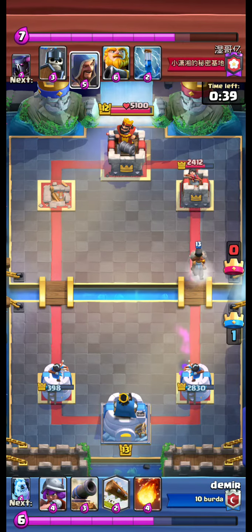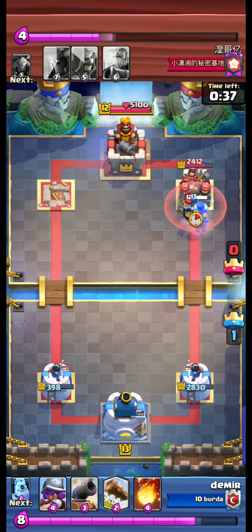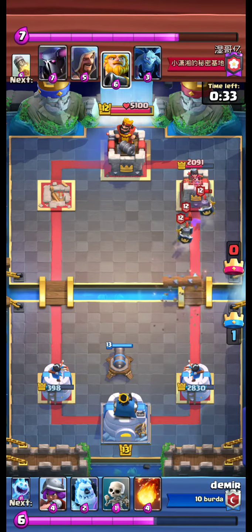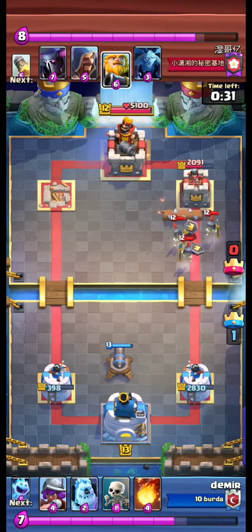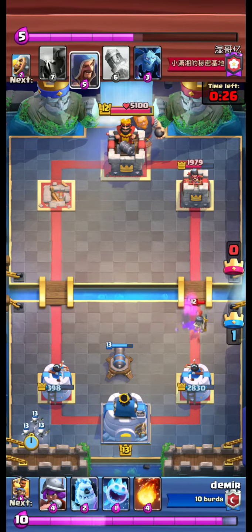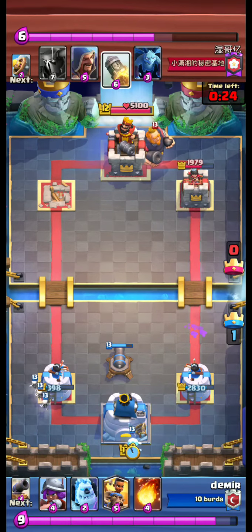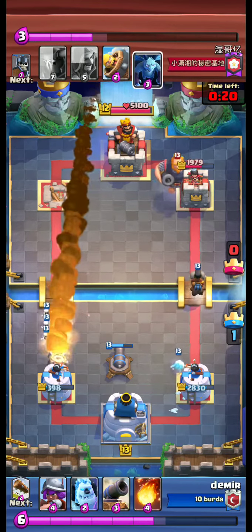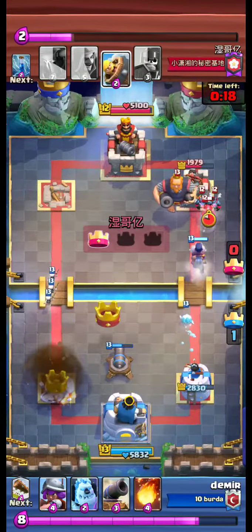We send our Ram Rider again, but the opponent uses the Zap and stops the Ram Rider's attack. The opponent then takes our left tower with the Rocket.